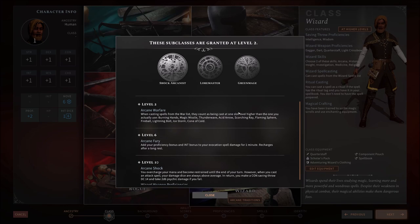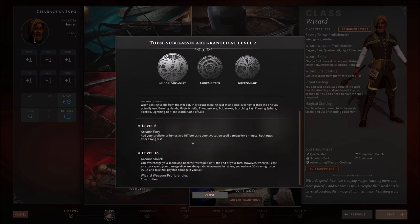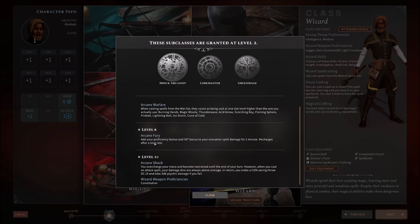They can upcast a spell. For example, Magic Missile at level 2 for a normal Wizard would be 3 or 4 missiles — but because this one is being cast one slot level higher, as a level 2 spell technically, for free no less, it literally gets an extra arrow. The other ones would be more damage and dice — same general principle. You add your proficiency bonus and Intelligence bonus to your evocation spell damage for one minute, which recharges only after a long rest.